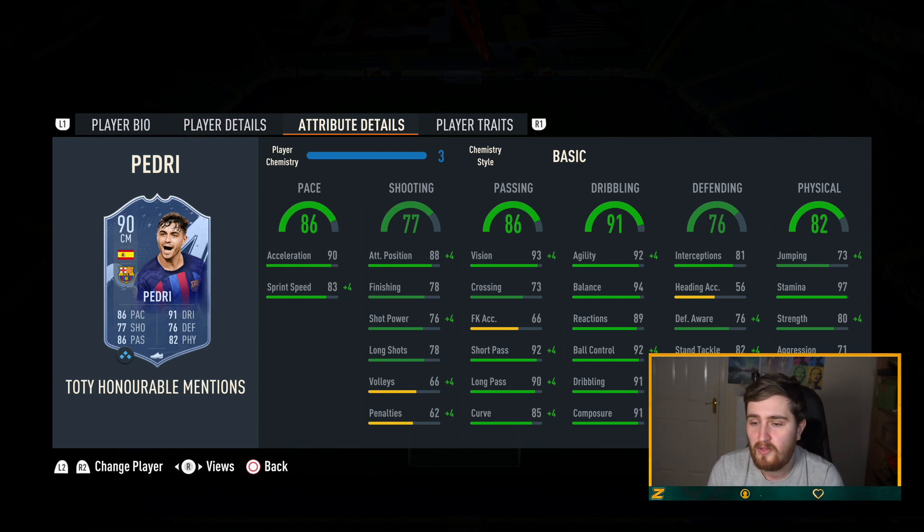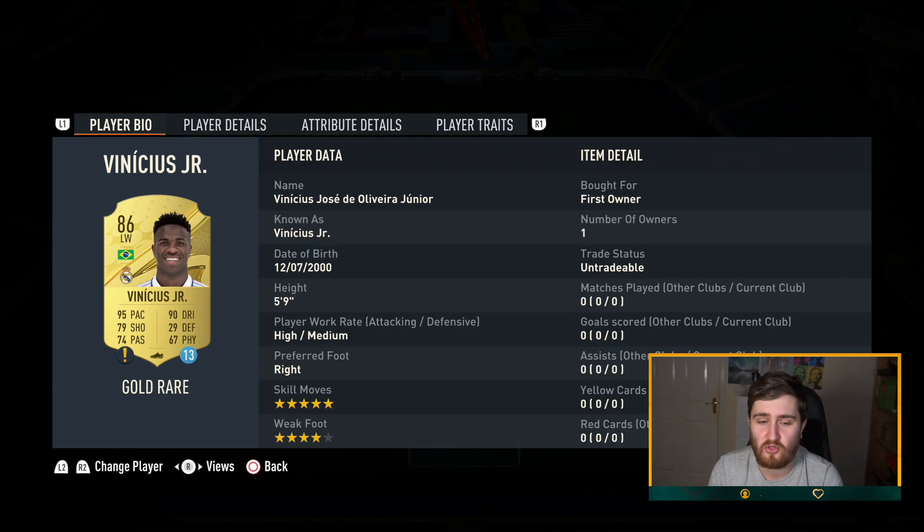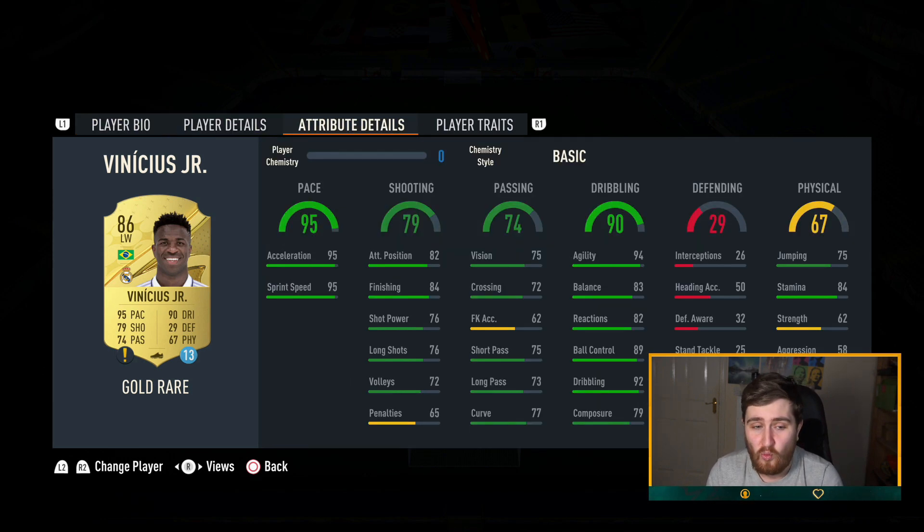Vinicius Jr — so we've got two finishers up front and this one is 20k now. At one point he was like 250–300k. With a Hawk he gets 99 pace, he's rapid, great dribbling, five-star four-star — one of the best value players in the game now. He still plays really well; Vinnie's probably another card you could use toward the end of FIFA and it'd still be usable.